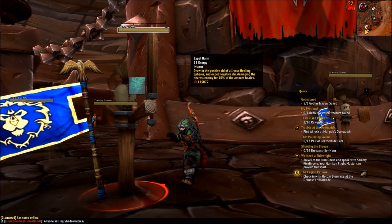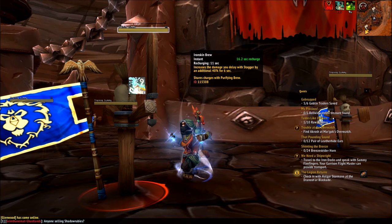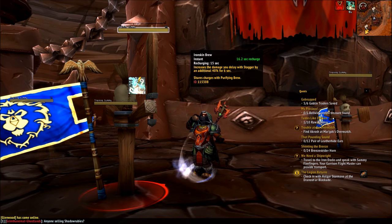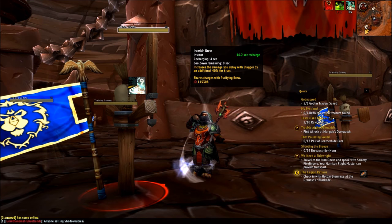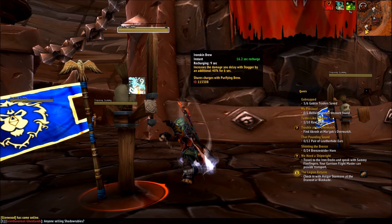Now let's talk real active mitigation. You have two main active mitigation moves: Iron Skin Brew and Purifying Brew, and they work together. They share the same charge system — you can have three charges at any given time and get a new charge every 20 seconds or so, but both of them use those three charges. Iron Skin Brew increases your stagger percentage by 40% for six seconds. You normally stagger around a third of your physical damage and a sixth of your magical damage, meaning you'll be staggering well over half of your damage when this move is active. This only spreads that damage out over the next 10 seconds, so you'll still be taking it eventually.